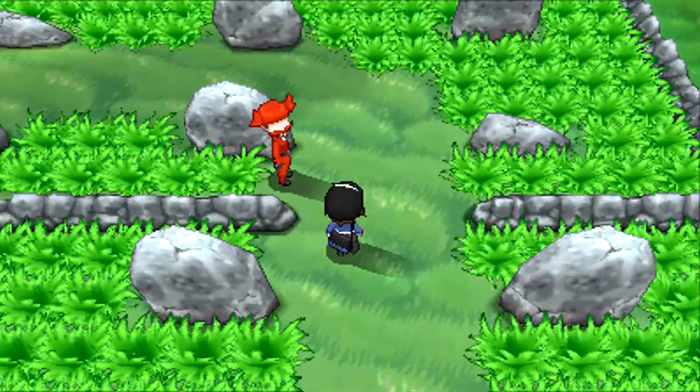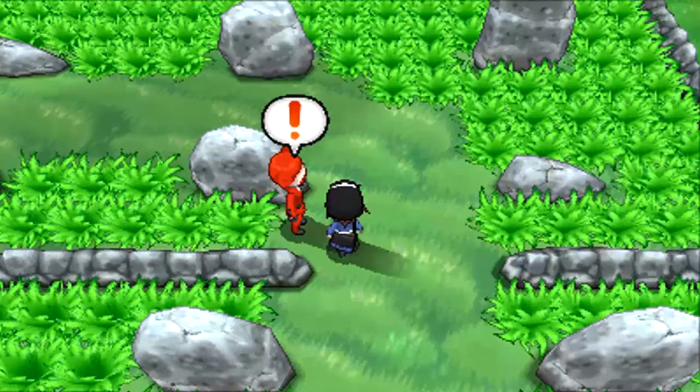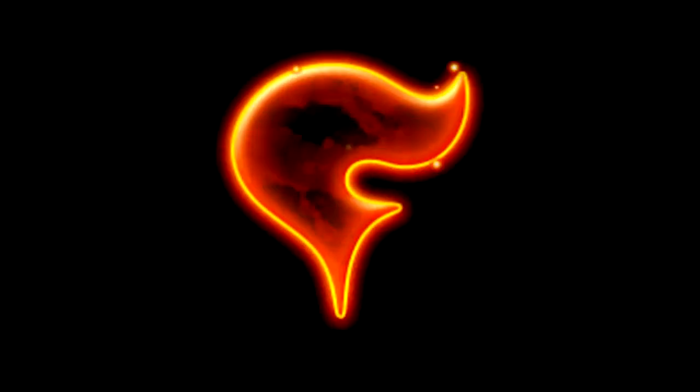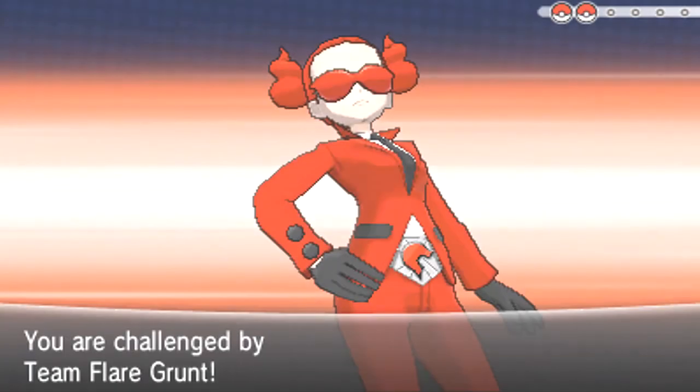That other item back in the other town was actually a Leaf Stone - sorry I didn't point that out, I thought it was just a normal item. So if you have a Pokemon that evolves from a Leaf Stone - maybe you caught an Oddish back near that castle - there you go. And oh no, it's Team Rocket... Flare. It's really disappointing how Team Flare grunts don't have real names like in the other games.